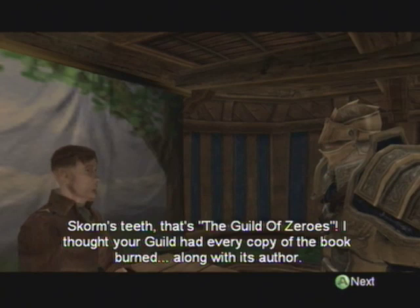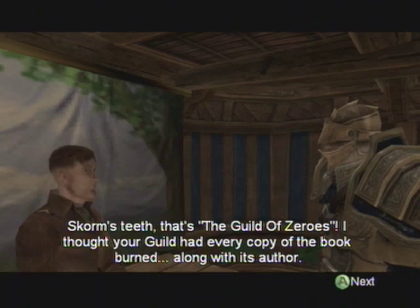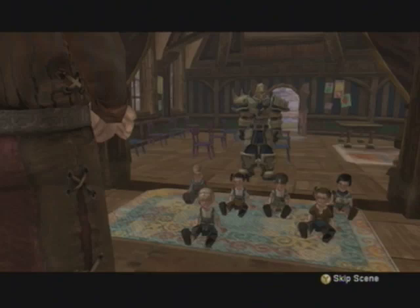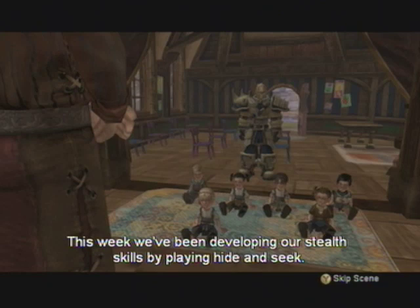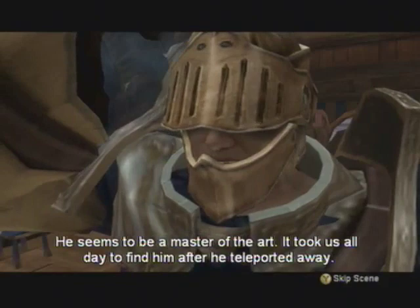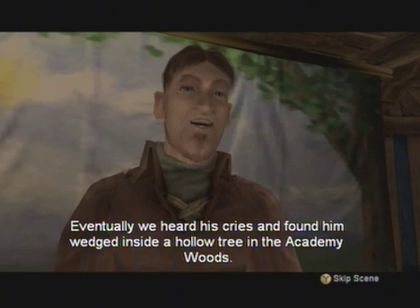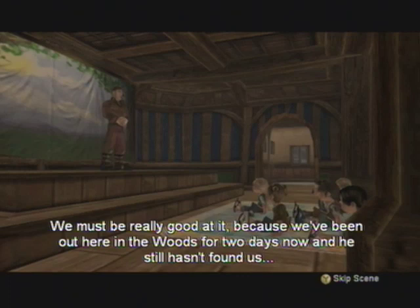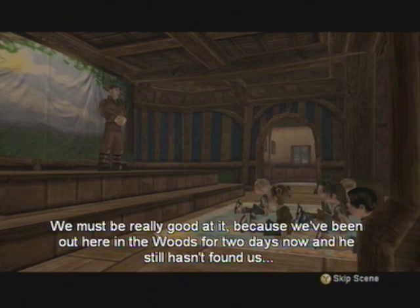Any books, scorms, teeth? That's the Guild of Zeros - I thought your guild had every copy of the book burned, along with its author. The Journal of Bloody Nose, Zero in Training, Day 14: This week we've been developing our stealth skills by playing hide and seek. Knowing how to run and hide from your enemies is an important skill for any Zero, says Days - he seems to be a master of the art. It took us all day to find him after he teleported away. Eventually we heard his cries and found him wedged inside a hollow tree in the Academy Woods. He wasn't happy that it took us so long to find him, but he decided to test our hiding skills next. We must be really good at it, because we've been out here in the woods for two days now and he still hasn't found us.